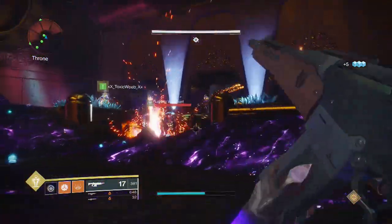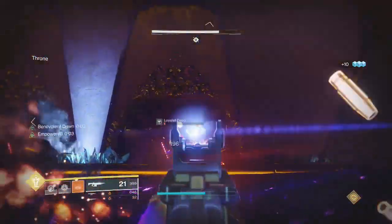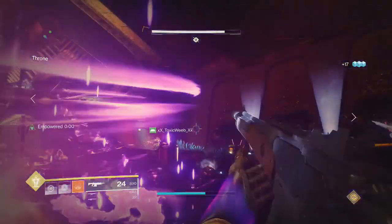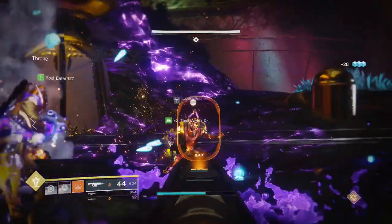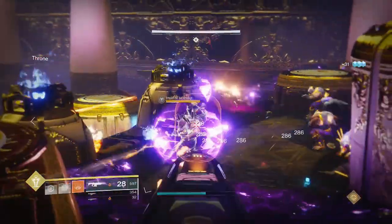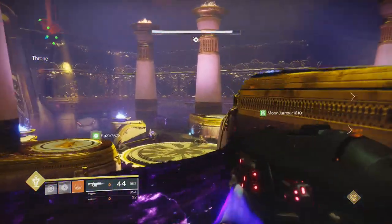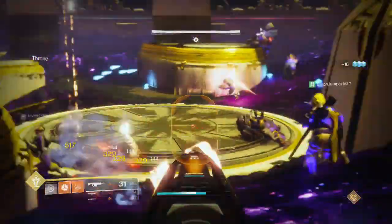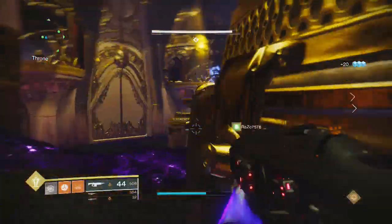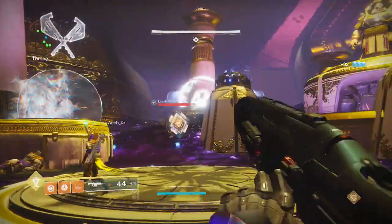Start on the right or left side of the room as a group, clear out adds, then move to center and clear them out, then move to the opposite side. This ensures no one dies and everybody can protect each other. Main priorities when taking things out in this room: first, Incinerators and Scions. After those, take out the Cabal with shields. Then go ahead and take out the dogs.